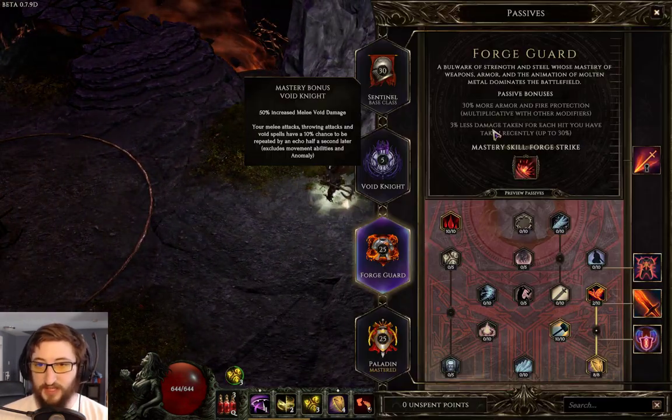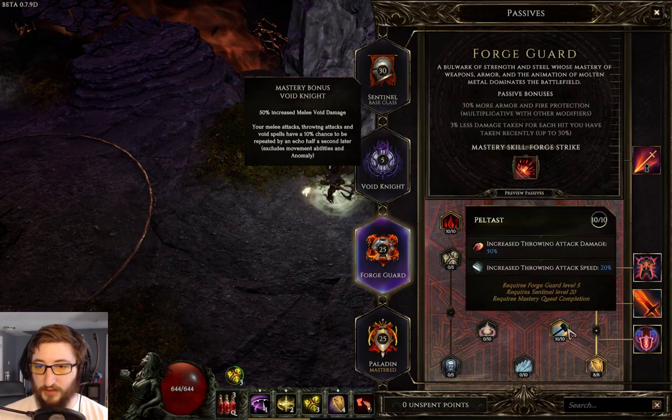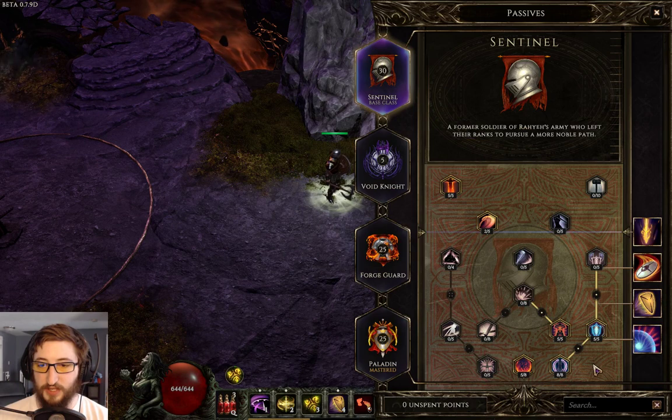That's the basics of the build. We go into Forge Guard for ignite and bleed chance, throwing attack speed. I've gone into block because I want to use axes, and I'm using a shield so I've gone into all the block nodes.